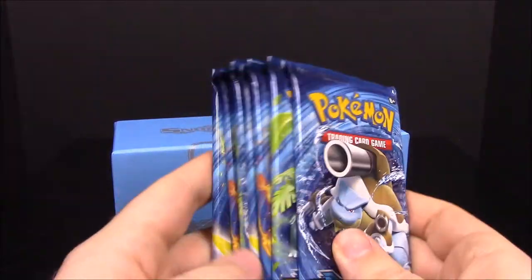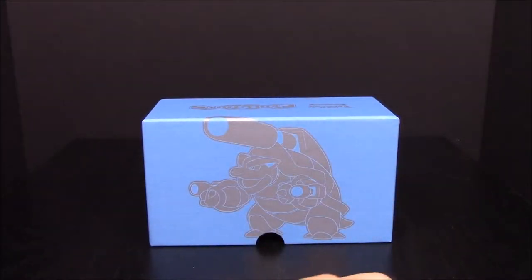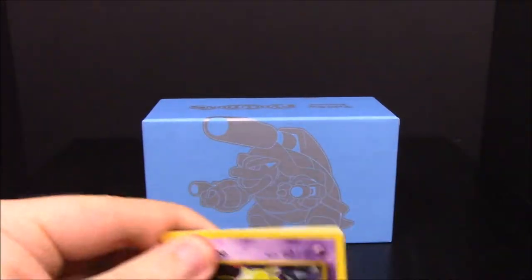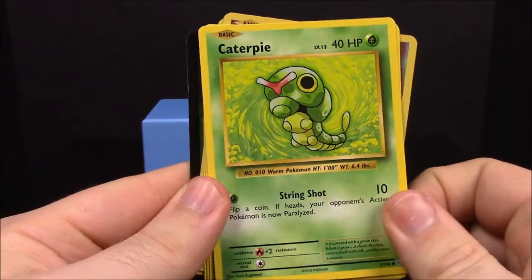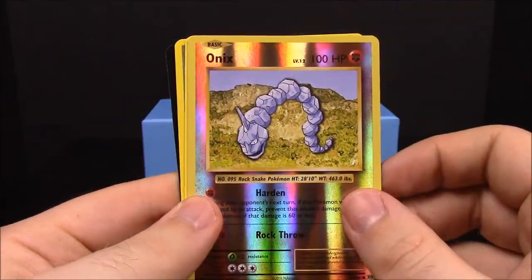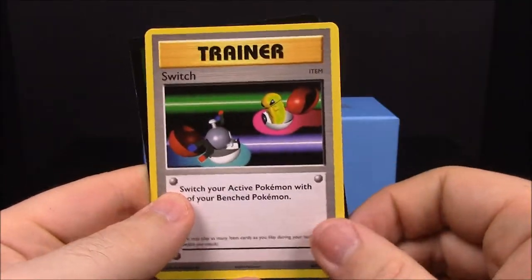We have the card code in the back which I'll be using, and now we have our eight packs of cards. Super excited to hopefully get brand new cards out of here. Starting with the Mega Blastoise pack first up: Drowsy, Caterpie, Gastly, Diglett, Charmander, a reverse Onix, Starmie, Full Heal trainer, Machoke, and Switch trainer.